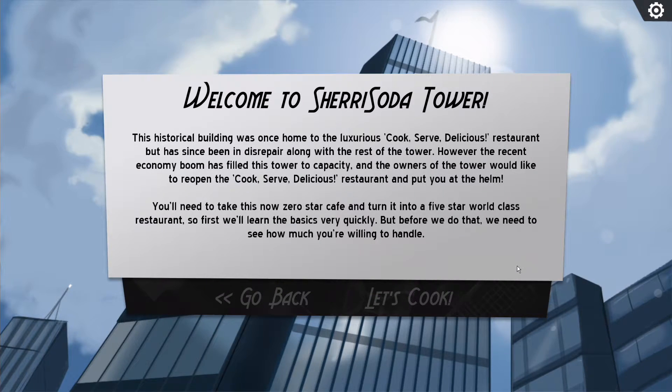Welcome to Sherry Soda Tower. This historical building was once home to the Cook, Serve, Delicious restaurant, but has since been in disrepair along with the rest of the tower. However, the recent economy boom has filled this tower to capacity and the owners would like to reopen the restaurant and put you at the helm. You'll need to take this zero-star cafe and turn it into a five-star world-class restaurant.